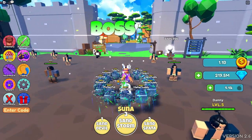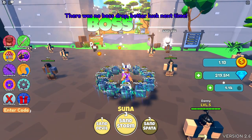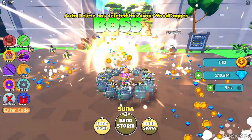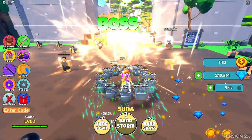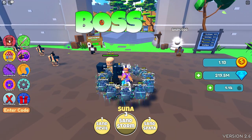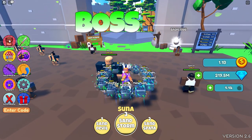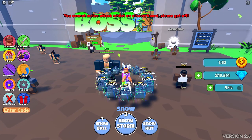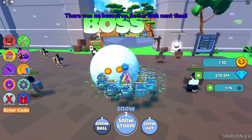We have suna — sand devil just kind of rotates around doing a little bit of AOE sand. Sand spotter, and then sandstorm. Sandstorm is pretty OP — definitely if you get this fruit early on in game, the tier 3 sandstorm is very OP.